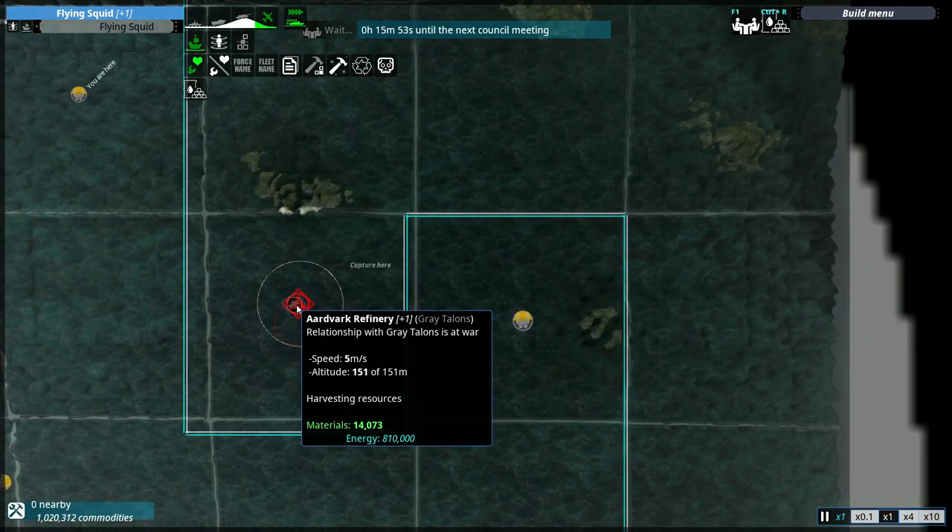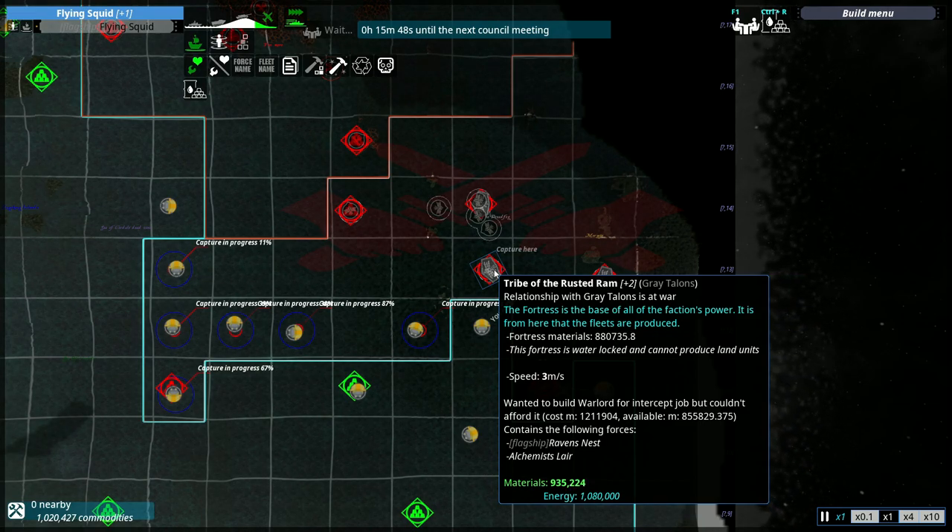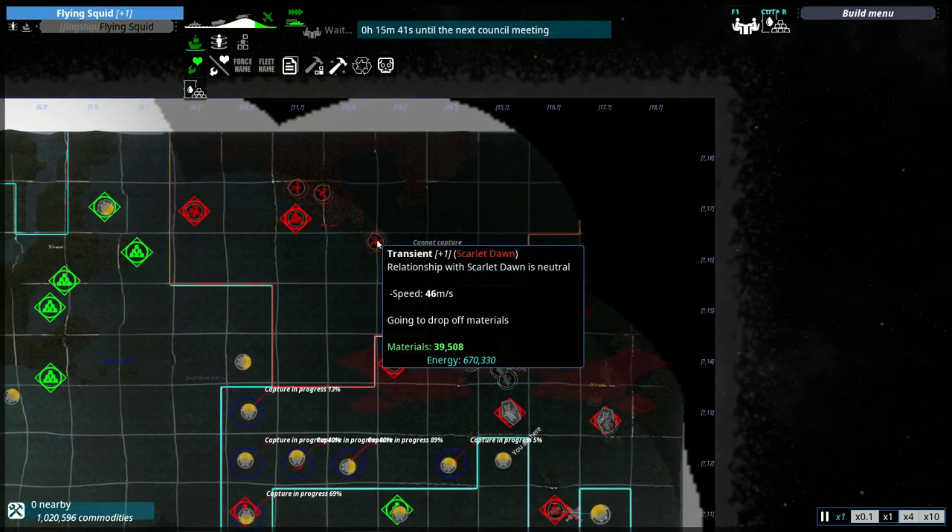We have the flying squid against the Aardvark refinery. I would love this thing to produce a Warlord. I don't remember what the Warlord is, but I think it's another pretty powerful godly vessel the Gray Towns has. So I wouldn't mind fighting that.